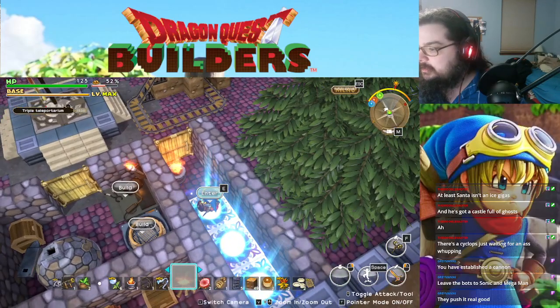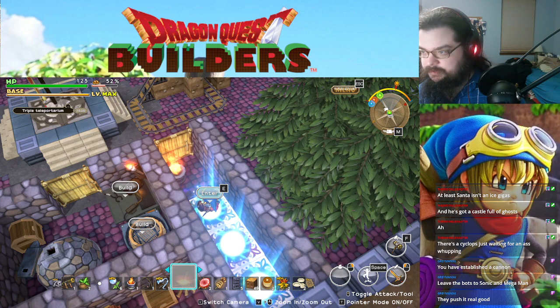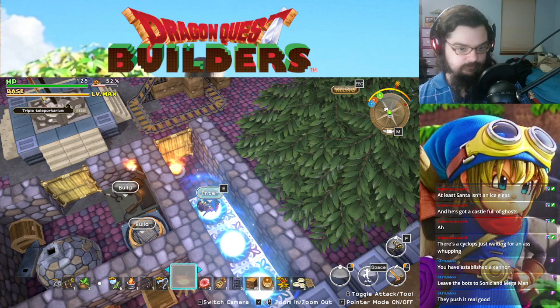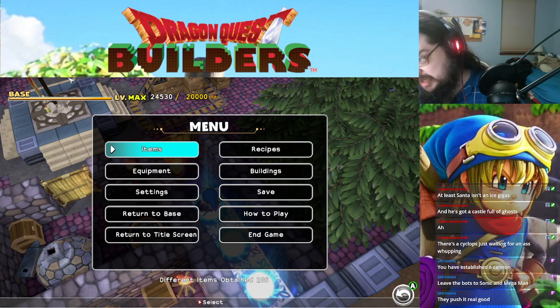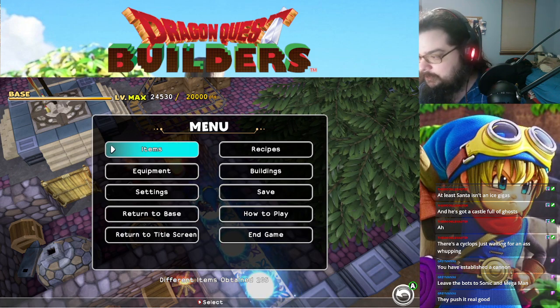So let's see — one challenge is obtain 200 different items. We smashed that record — we have 205. Build your base to level 5 — smashed that. Defeat all the boss trolls and gigantes — we did that. So we gotta complete the spectacular spa blueprint and discover the recipe for the lyre of slime immemorial.